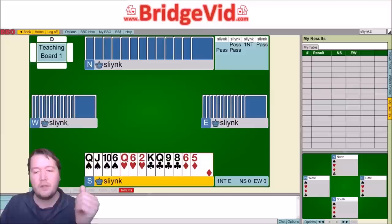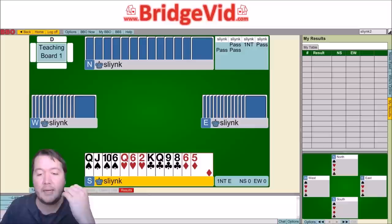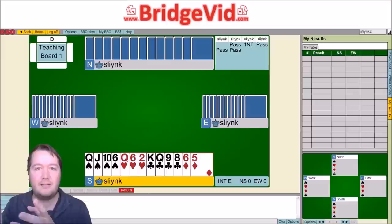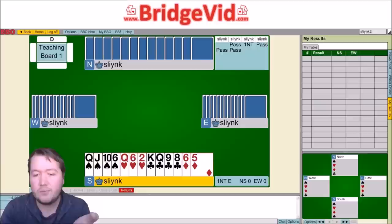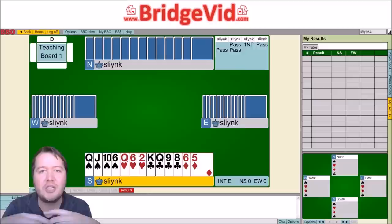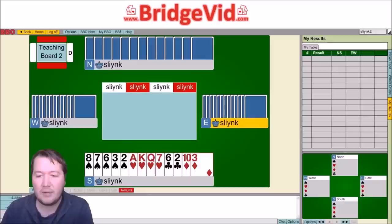Quick recap of leads: top of the sequence if you've got honors like queen-jack-ten or jack-ten-nine. If it's a sequence of small cards like nine-eight-seven, those aren't honor sequences so we don't call them sequences. We lead top of the sequence, low from an honor, and top of nothing. We also lead top of shortages. And sometimes we want to tell partner about our length as well.